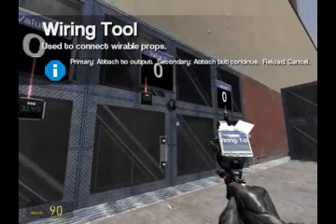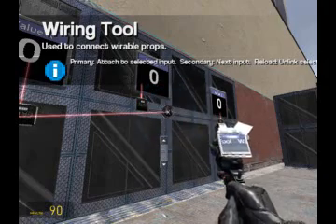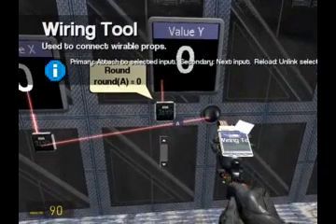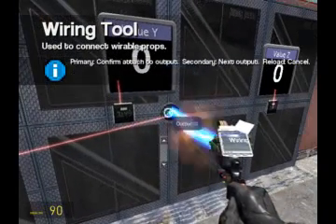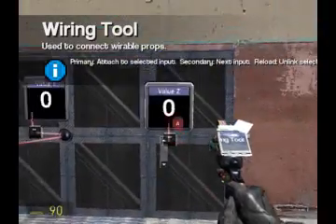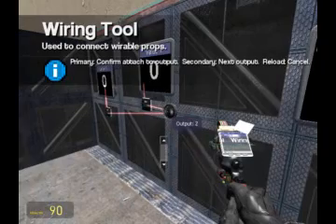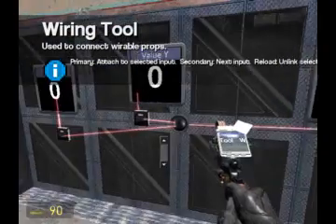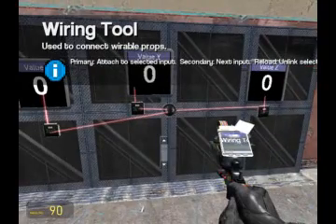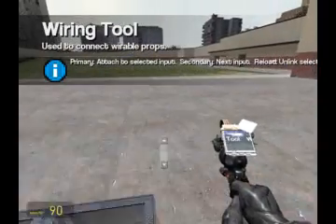Take the A value to laser pointer receiver output X. Grab the Y value of the round gate and put that to output Y. And we have value Z, round gate, and there we have value Z. So we have all of those connected.